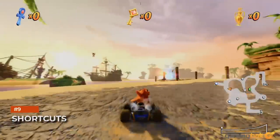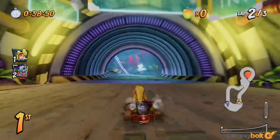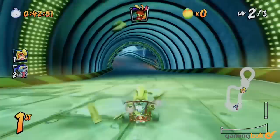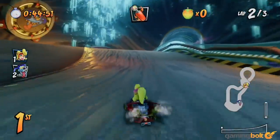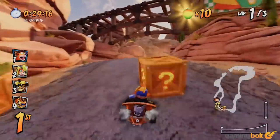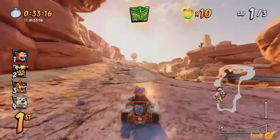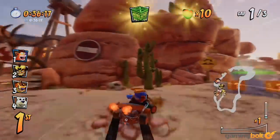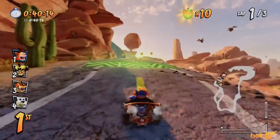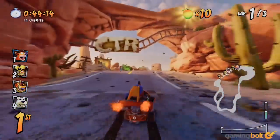Crash Team Racing's tracks are full of shortcuts, and more so here than in most other racers, it's extremely important to know where and what these shortcuts are and how best to make use of them. AI in CTR can be pretty tough, so you need to take every advantage you can get. Boosting is pretty important, as we've discussed already, but also keep an eye out for shortcuts. Maybe hop into time trials, where the track is devoid of items or other opponents, to get a chance at learning the tracks, where their shortcuts are, and practice using them.